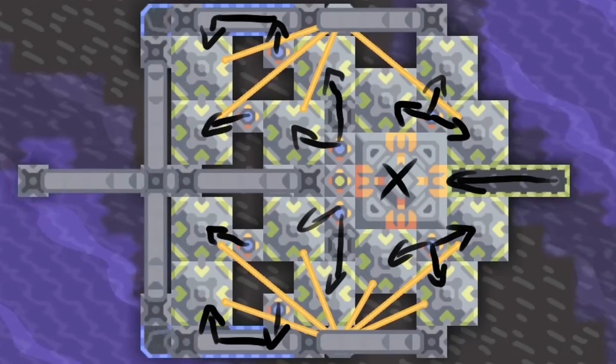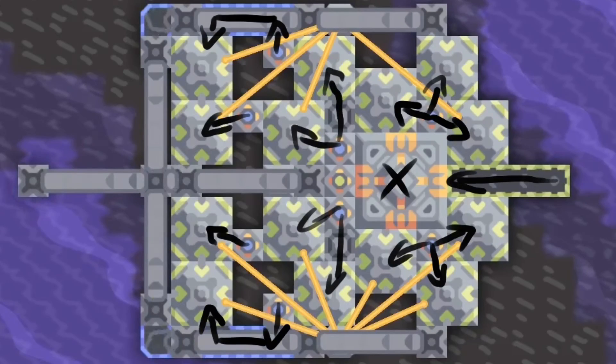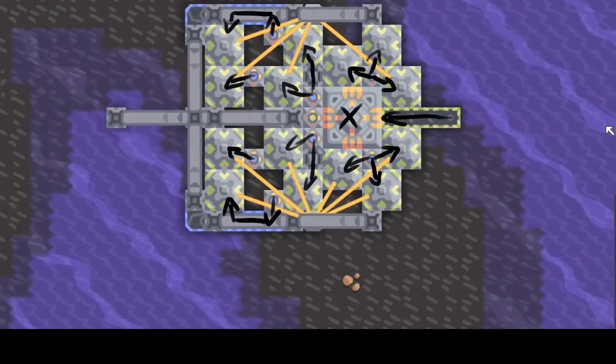The bridges and routers get titanium flowing to every compressor. The only difference are these parts: this junction here and this unloader leading to some titanium conveyors. And that's pretty much it — now they all have titanium, oil, and power.